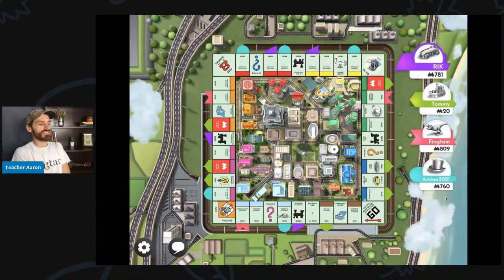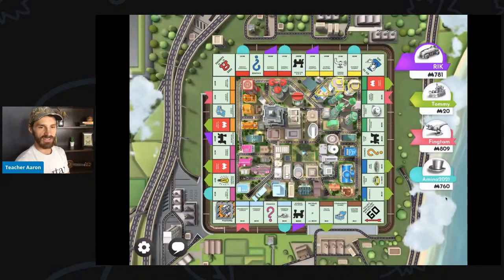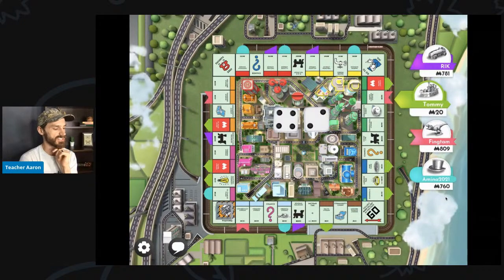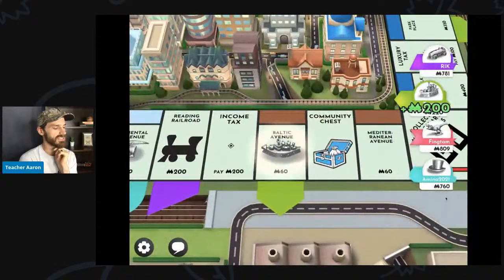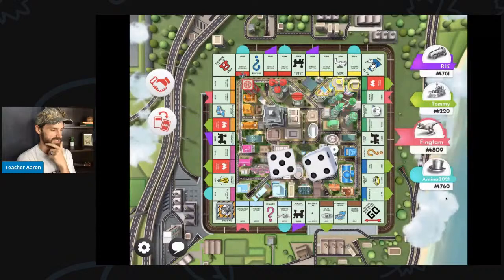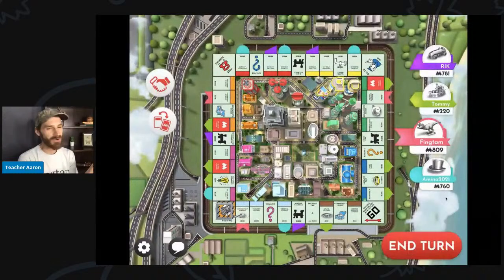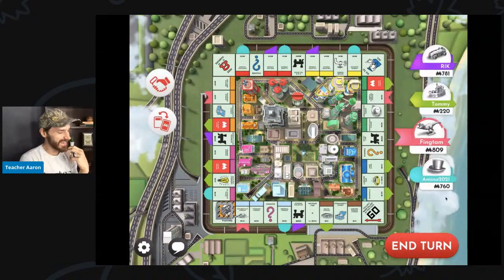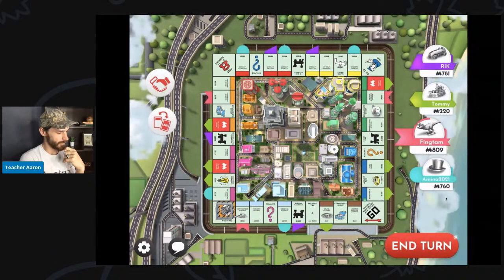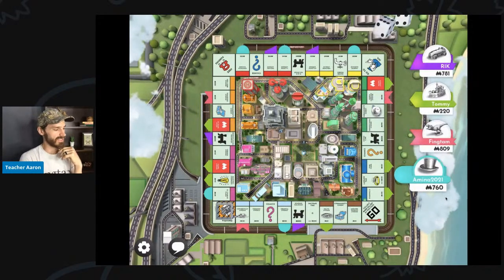Rick rolls double fours and goes to jail. That means Rick does not pass go and does not collect $200. Tommy rolls a six and lands on his own property and collects $200, so he can buy another house. I cannot land on any of the properties that I want. I guess all I can do is wait and hope that I land on another property soon.